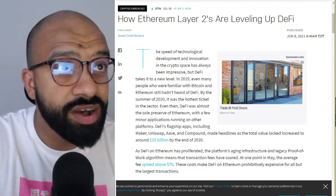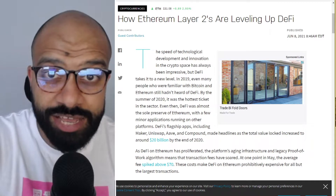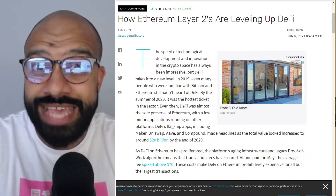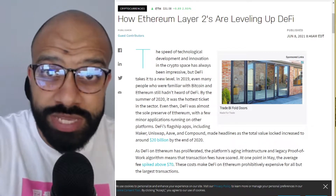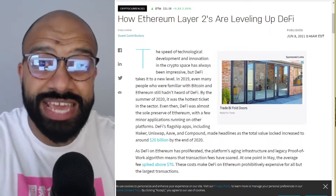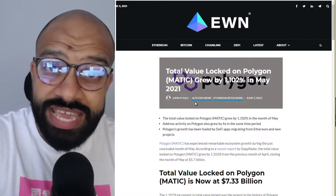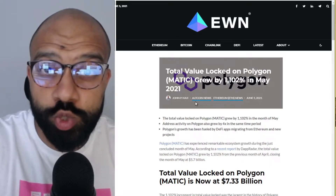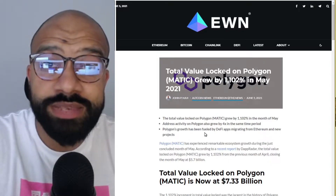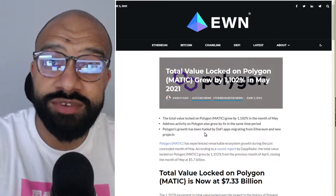What we now have are layer two solutions like Polygon, formerly known as Matic, which provides near-instant speed, scalability, and transaction fees that are essentially non-existent in comparison to Ethereum. We're also seeing popular projects migrating to Polygon — Aave is a prime example, and the total value locked there is significant, clearly showing confidence in the L2 solution.